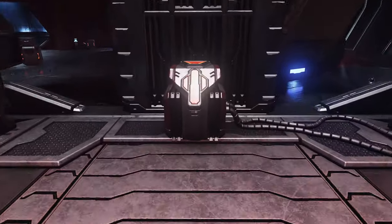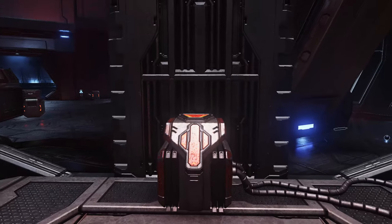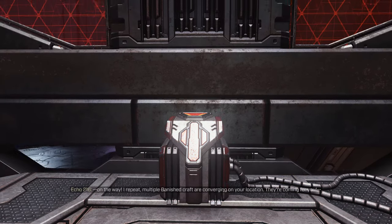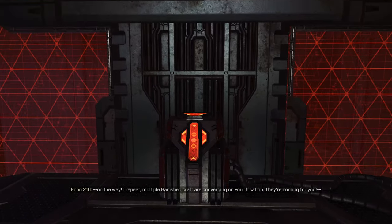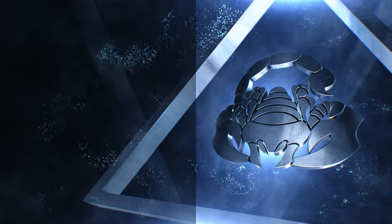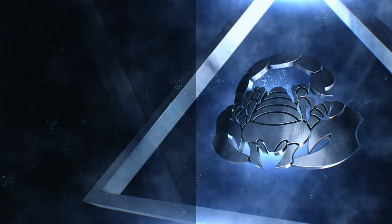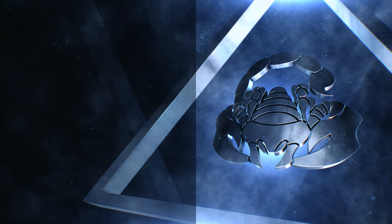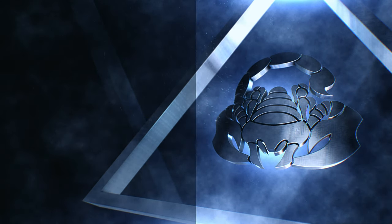The weapons you want to take to the next mission are the sword and battle rifle, which you should already have. Head to the elevator, activate the lift, and it will take you up to the next mission. That is the end of this one — I'll see you for the next one, Outpost Tremonius. Thanks for watching — if you found that helpful, click the scorpion icon to subscribe, hit the bell for notifications, and check out related guides on screen. Stay tuned for more Halo guides.